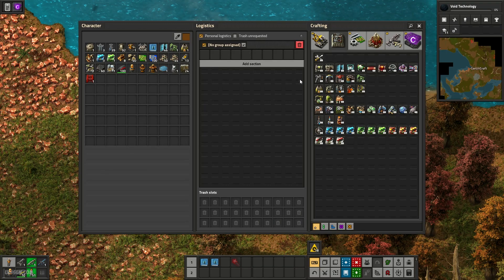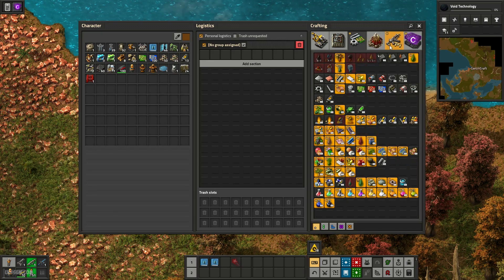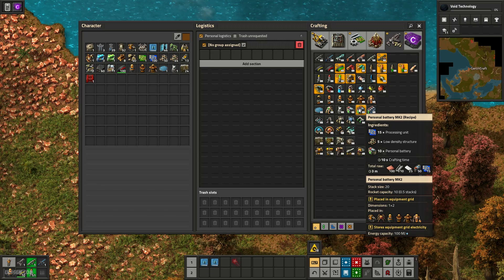All the circuits you can use only as details for any other cool recipes, machines, buildings, military weapons. For example, for this battery — personal battery MK2 — we need 50 processing units, low density structure, personal battery, and so on.